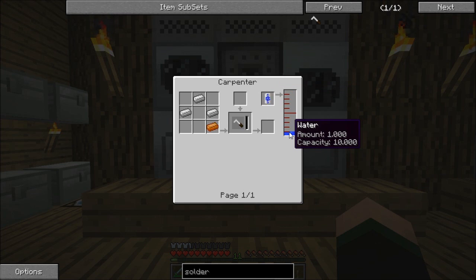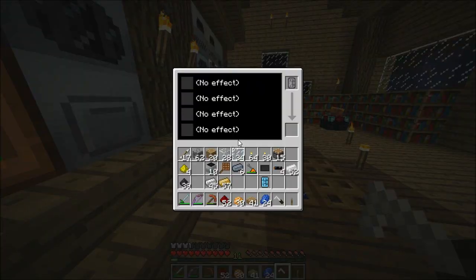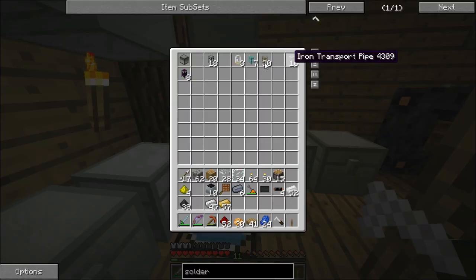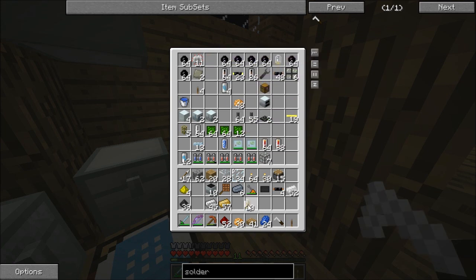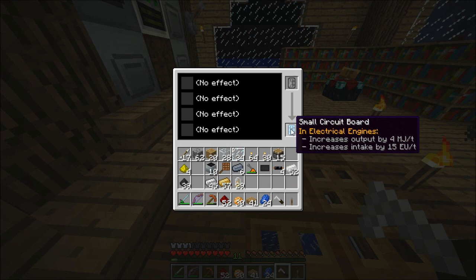It just needs water — one unit — and then I need to put the resources in. There we go, it will now create myself a soldering iron, and then I can put my electron tubes onto my circuit board. That's a crucial step I missed. So: soldering iron — great; circuit board — excellent. I can now add electron tubes. I have some bronze electron tubes — a stack of those — and I'll put the circuit board in here. A small circuit board only allows one type — crafted!